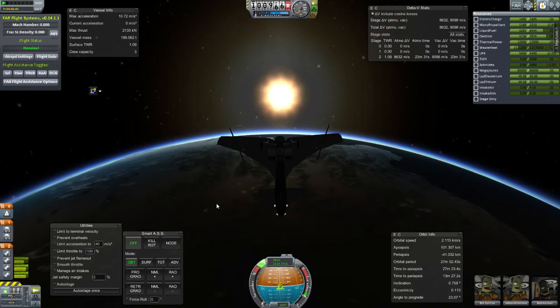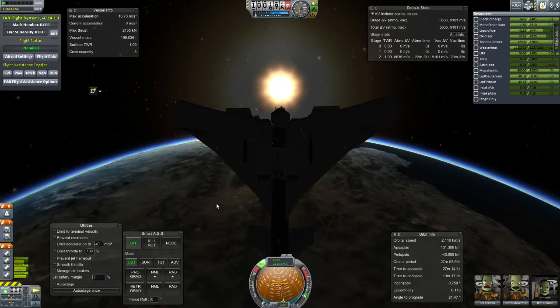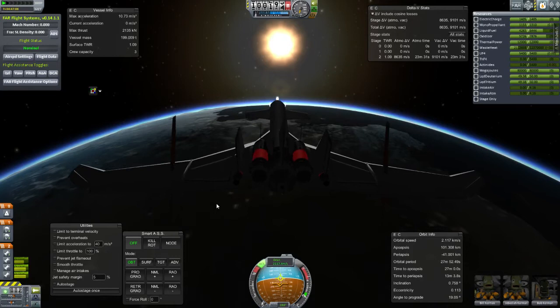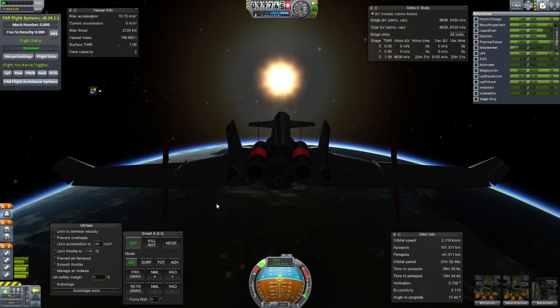Now I'll just flip over and get in line with our velocity vector. Here's the question — does she break apart on entry? Yes, yes indeed. Oh, I have no idea — that is a good question. It can, yeah. Will it, since you haven't tested it yet? Probably.